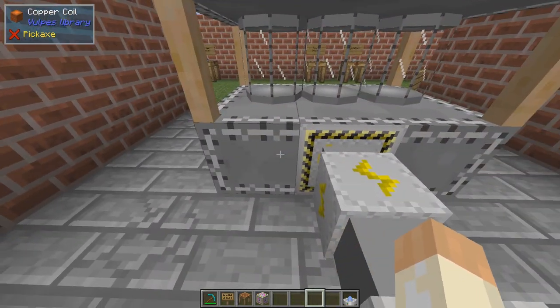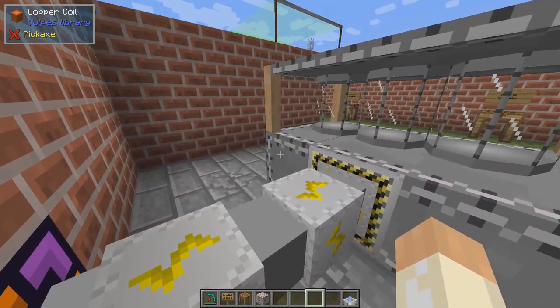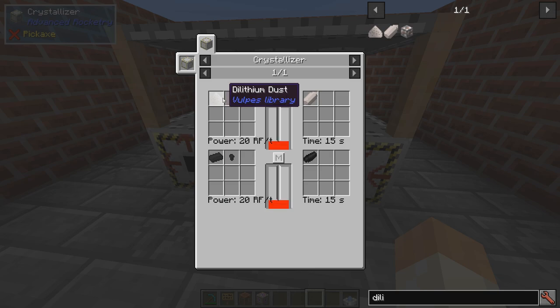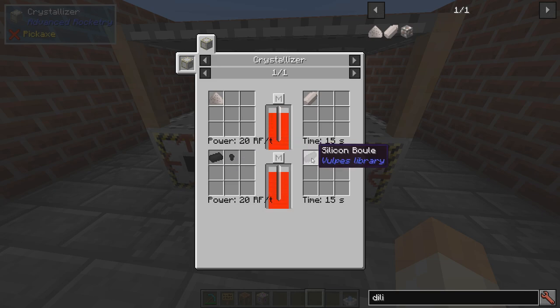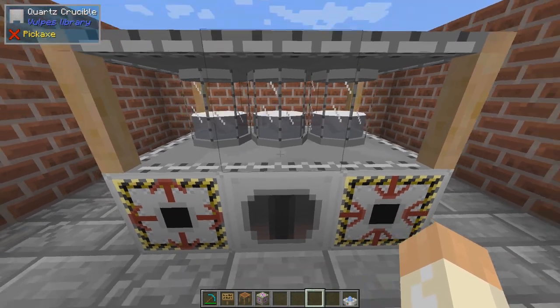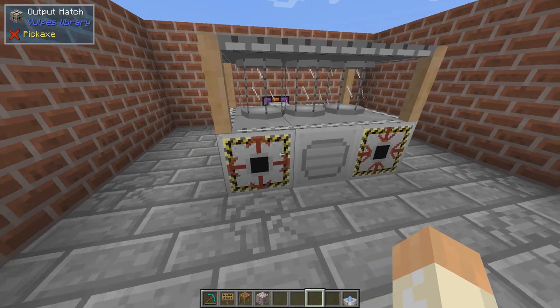There are two coils, and if you do it properly you can have higher speed than I have here. I've used copper. There are not too many recipes. The lithium dust that we couldn't process before — we couldn't make it into ingots but we could crush it — is run in the crystallizer, as well as the silicon ingot together with one nugget. This will give ten nuggets and that gives the silicon boule. So with dilithium and silicon, let's hit the switch — and this is how it runs. You get the output in the output hatch.